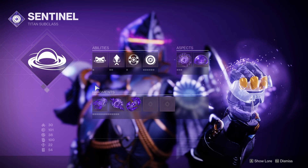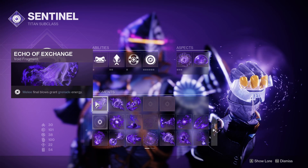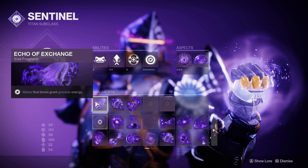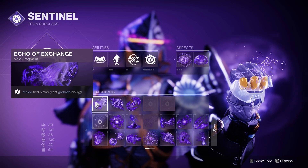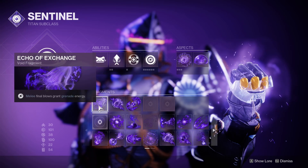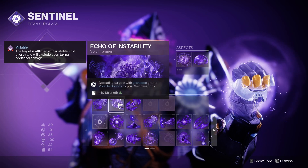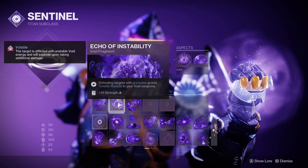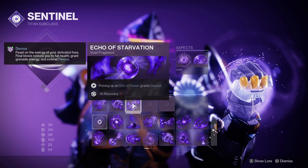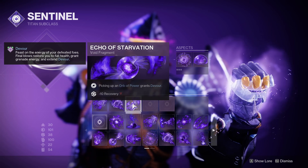Moving on to the Fragments. For our first Fragment we are using Echo of Exchange — Melee Final Blows grant Grenade Energy. Remember, whenever we have our Overshield our Melee becomes a Charged Melee, so any Melee Final Blows, even a regular Melee, not just Shield Throw, will get Grenade Energy back. Next we're using Echo of Instability — Final Blows with our Grenades grant Volatile Rounds, which feeds into our main weapon, the Manticore. And finally we're using Echo of Starvation, so whenever we pick up Orbs of Power we get Devour — just for general survivability.